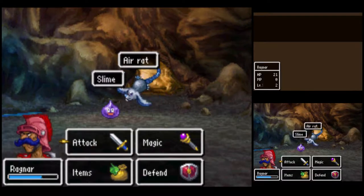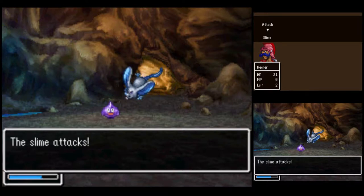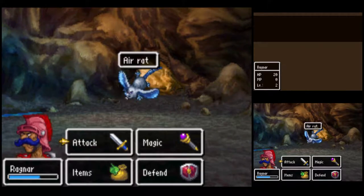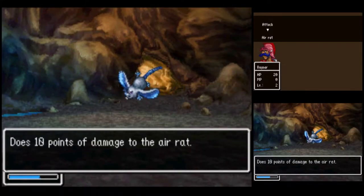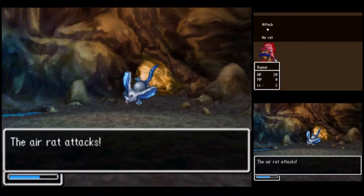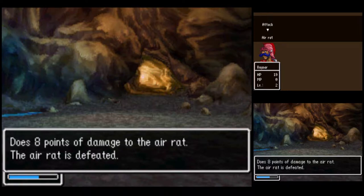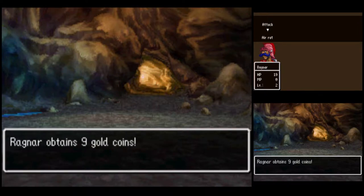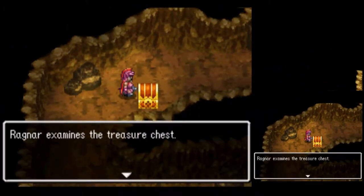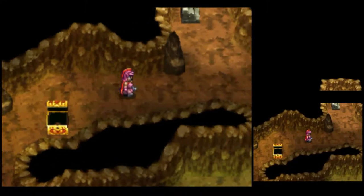Another slime and air rat. Goodbye, slime. Goodbye, air-rat. In the northwest here, we find another treasure chest with 40 gold coins. That's nice.